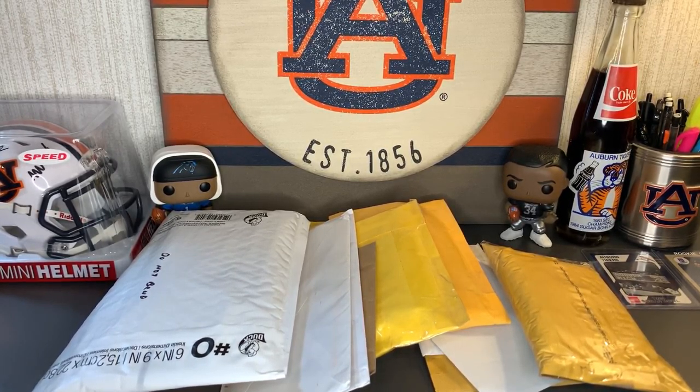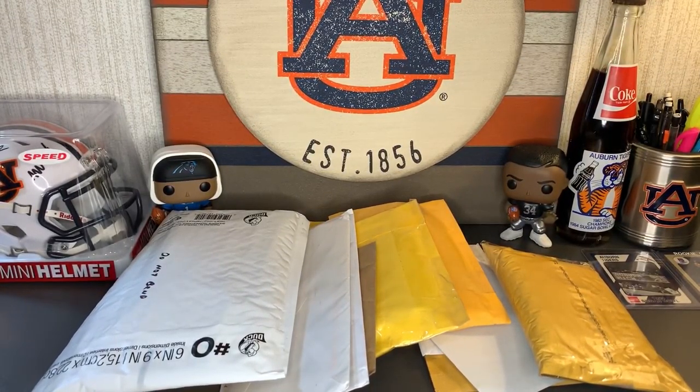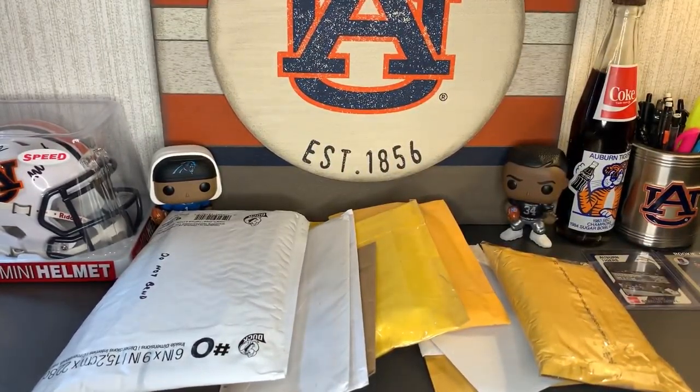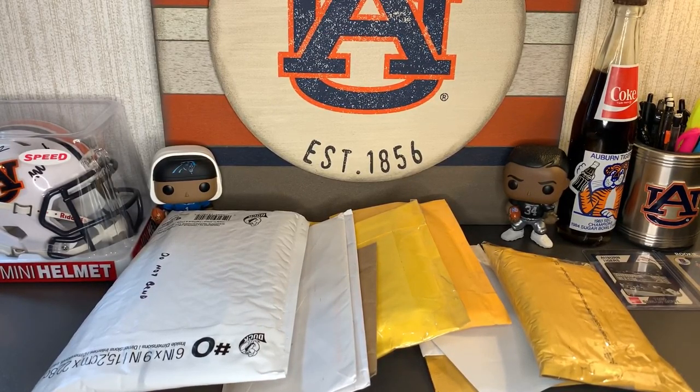I have a bunch of stuff that's going to be great for future videos. I got a prism blaster box, I have two of these 2016 penny blaster boxes, then I have five of these Fairfield football jumbo boxes — that's just the random stuff. I also have a '91 Pro Set Platinum, a '92 Upper Deck and a '91 Upper Deck. Here's the '91 and the '92 I showed before.